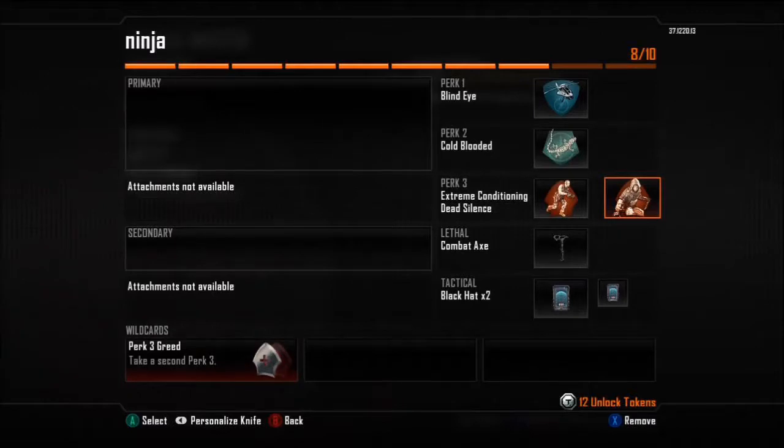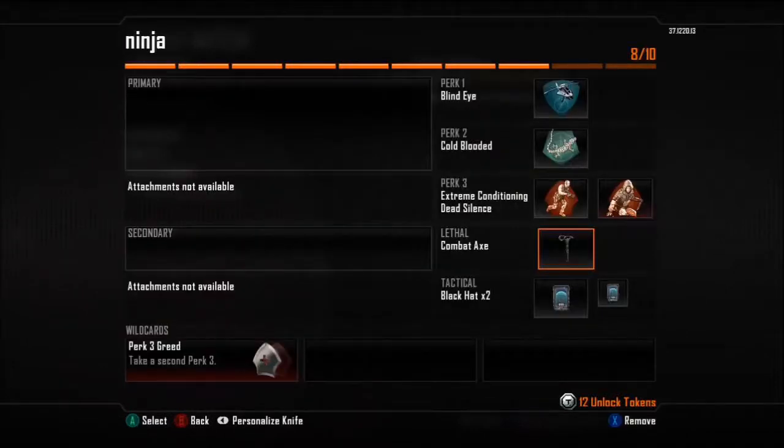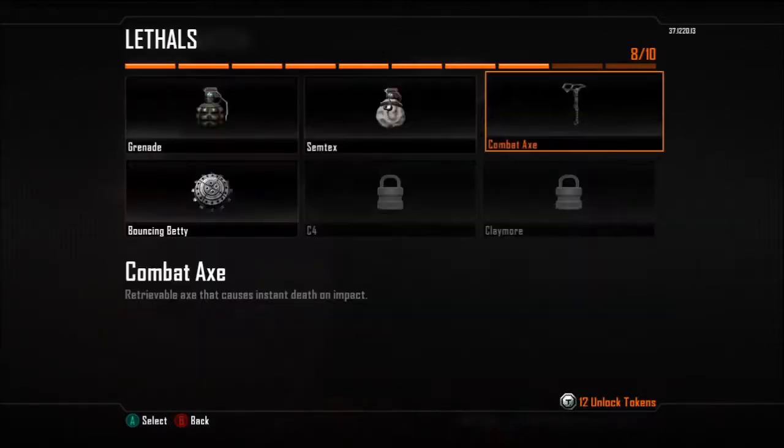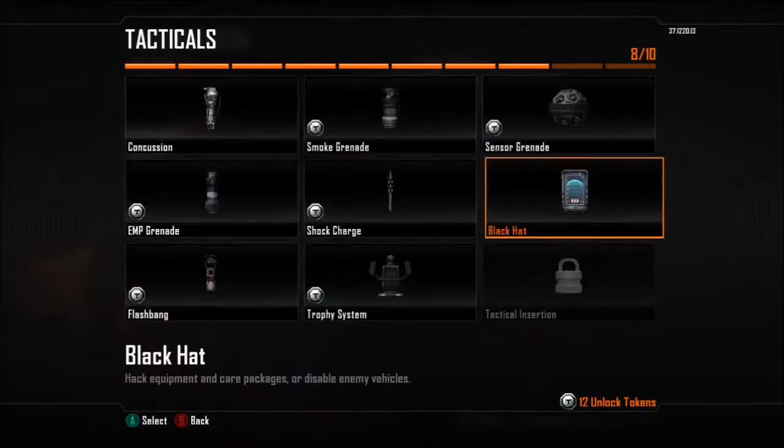This is an all-around ninja defusing class — you can do statuing and lying in the grass with it. The reason I have the combat axe as my lethal is specifically for statuing.